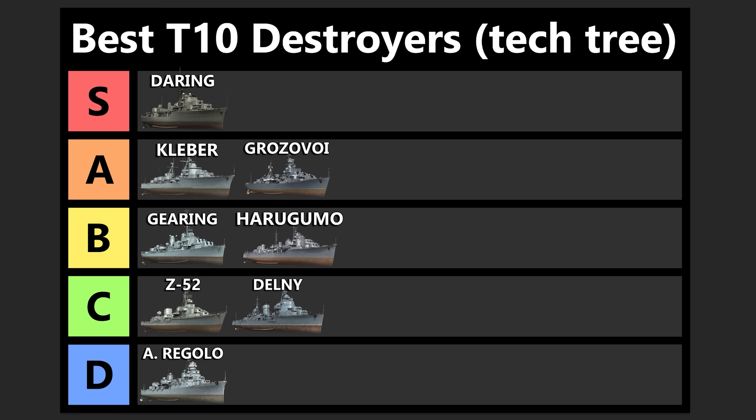Having a heal is amazing. Heals on DDs are insane because they allow you to take fights and engagements early on, trade with an enemy DD — maybe you trade one for one health-wise — but if you have a heal and they don't, that means the next engagement you just have a straight-up advantage. And as the game goes on, that advantage stacks. So that's why having a heal is just so valuable on a DD. I really enjoy the Grozovoi. It's decently speedy but has much better concealment than the fast open-water ships, and that amazing shell velocity makes it pretty comfortable to play. I don't think it's quite as good as the Daring, but I do still enjoy playing my Grozovoi.